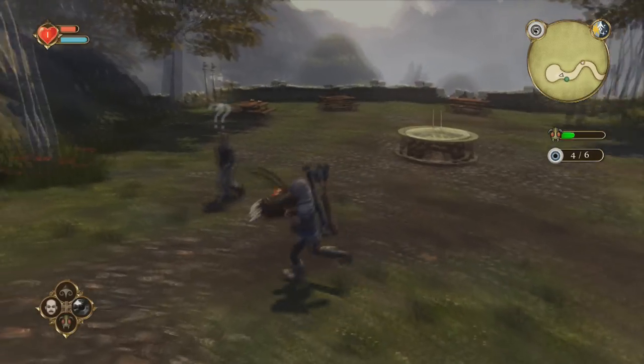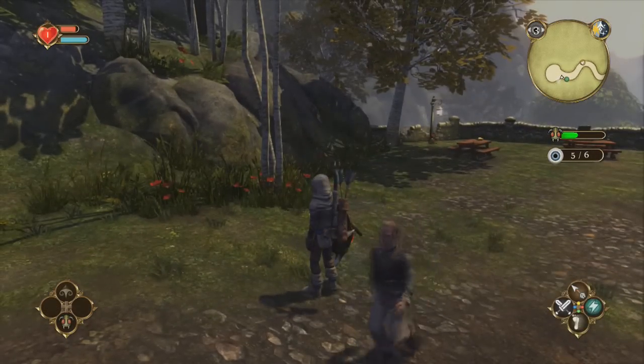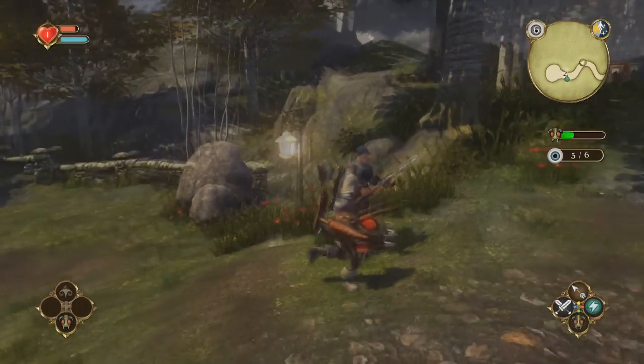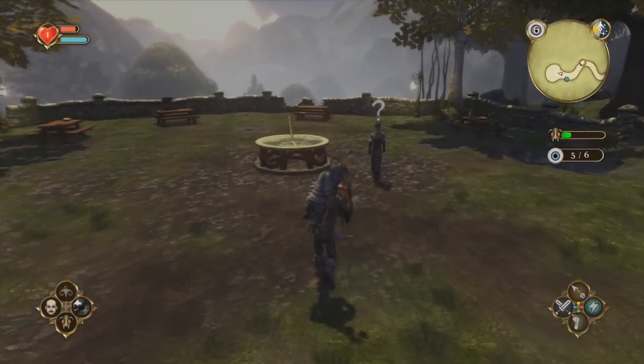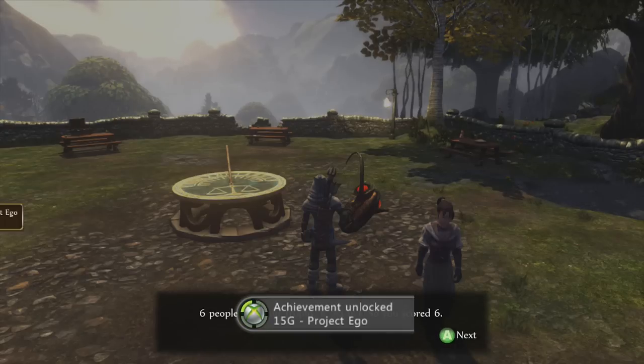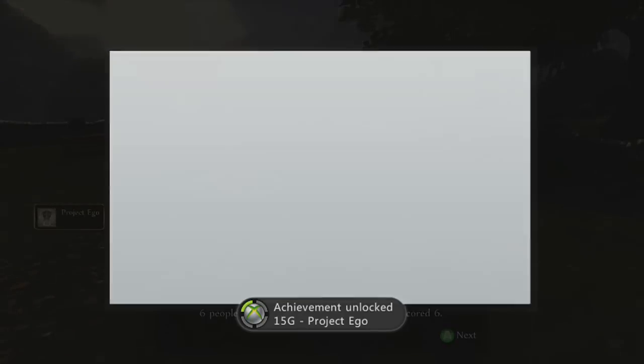But all you have to do is just search out for the six people, or three people even, if you do it when you first beat the Wasp Queen. And just hold A to show them the trophy after you go through the little mini menu. And there you go guys — Project Ego, 15 Gamerscore.